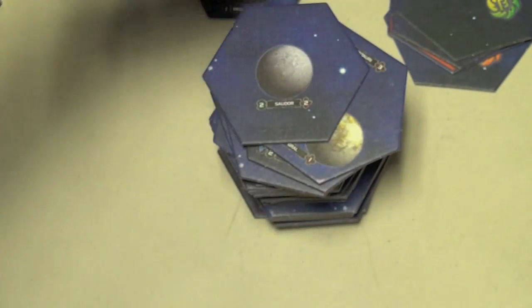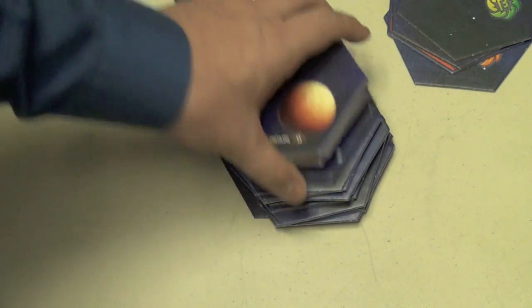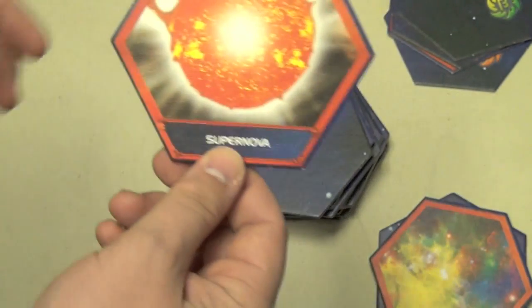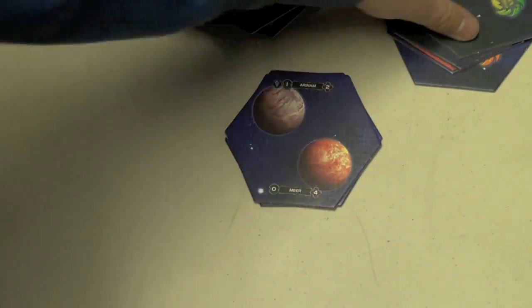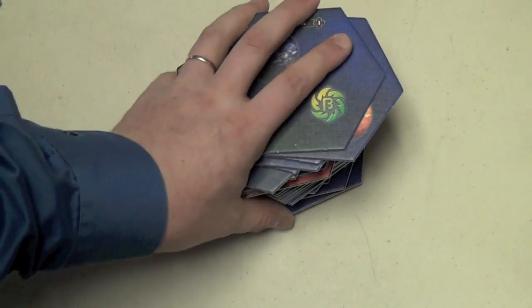A planet with a blue technology specialty symbol gives you a bonus when researching technology of that color. There's also empty space, and special hexes like a nebula — which you can fly through, but you must stop inside it, and defending in a nebula gives you a benefit. There's a supernova that nobody can fly through. Asteroid fields require a certain technology to traverse. And there are wormholes — for example, wormhole B means any two hexes both labeled wormhole B are treated as adjacent. Setup starts with Mechatol Rex and builds outward to the outside ring.